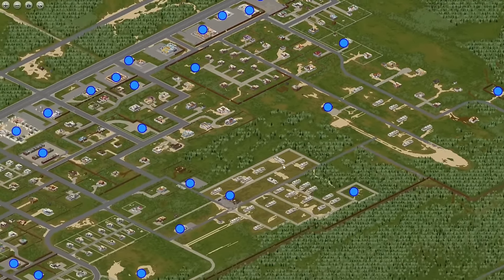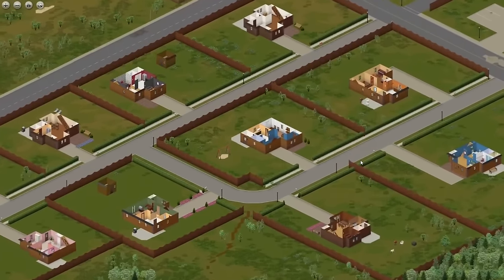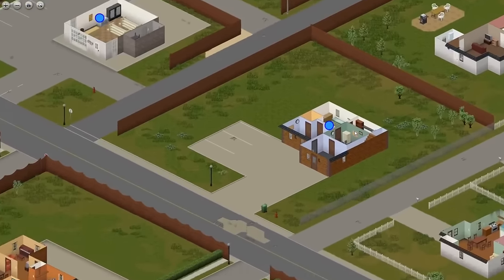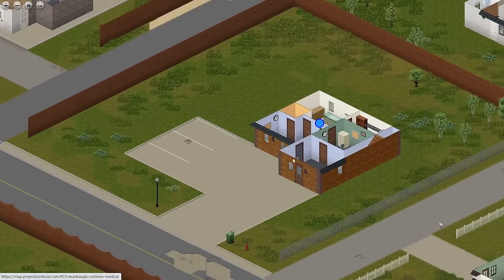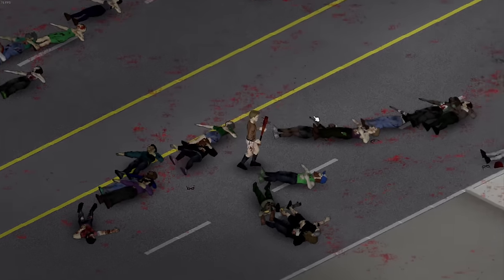Now going down to the southern residential area, this place is actually pretty decent. The houses down here are larger and more protected since most are surrounded by fences, and right by the fence and neighborhood there's a doctor's office so you can loot some medical supplies. This area is more towards the edge of town, so the zombie population is much smaller than other parts of town.